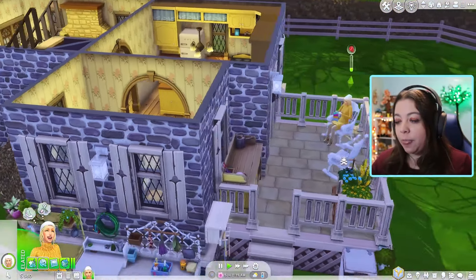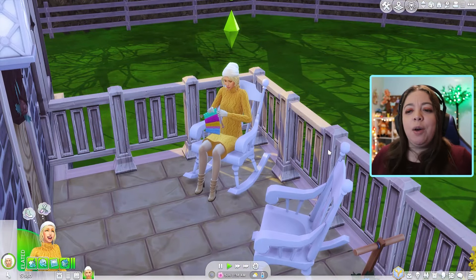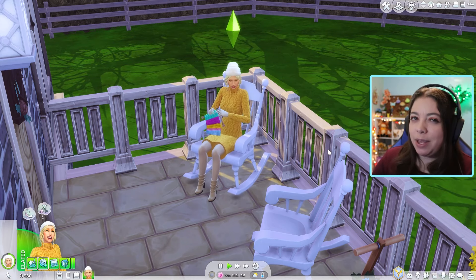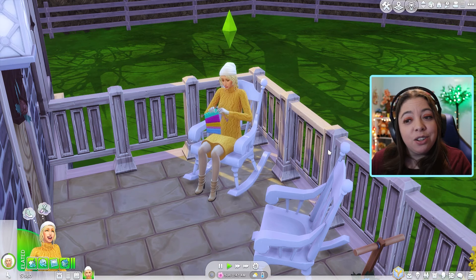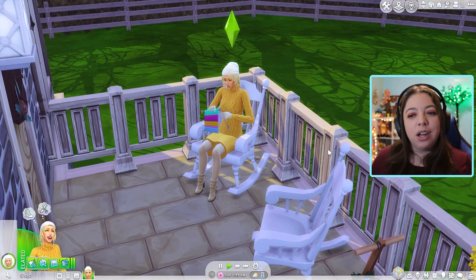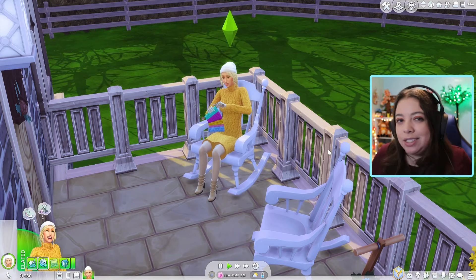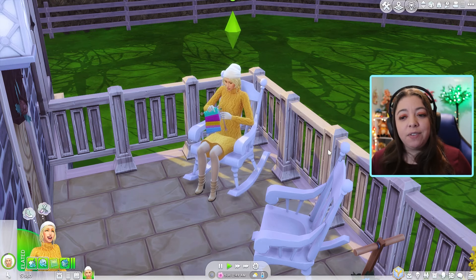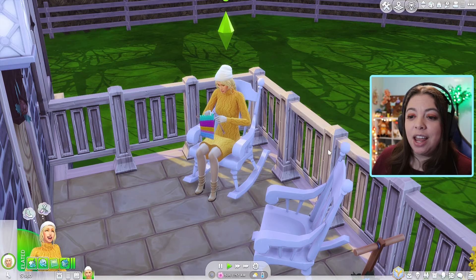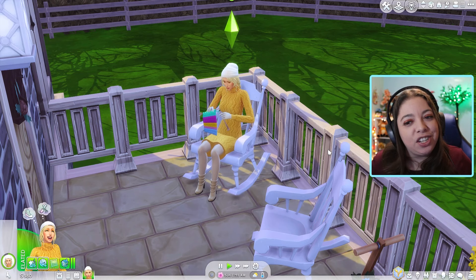Let's go check on our sim and see where Daisy's at. Oh, she's out here on the back patio — she's already knitting! One thing I want to do is have my sims have a hobby on top of everything else, because sometimes once you start doing something you love for work it becomes less of a hobby. So I've given her a knitting basket as well as a cross-stitching basket — something she can do while sitting outside enjoying the fresh air.